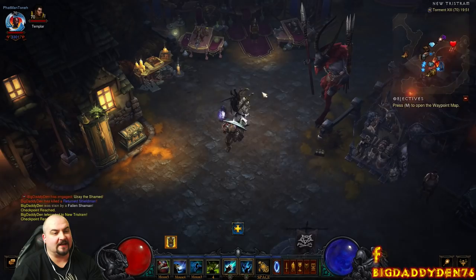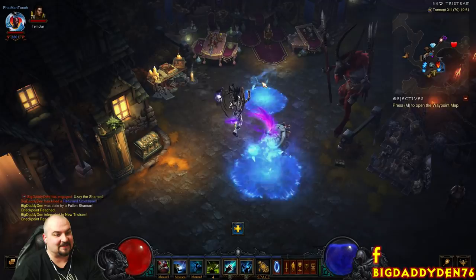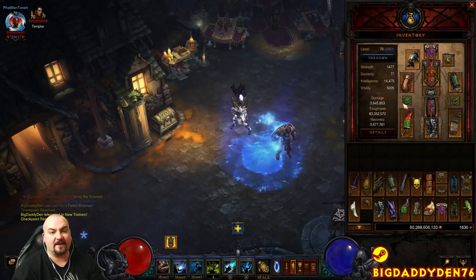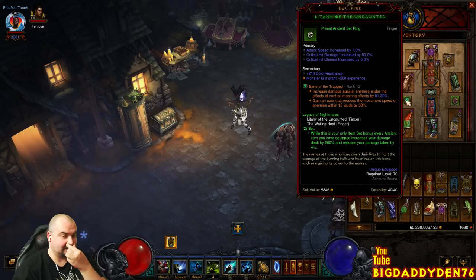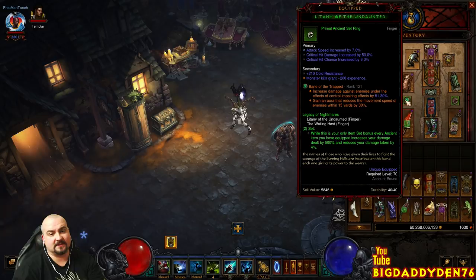Hello guys and welcome to the video. This is for patch 2.6.4 for the Witch Doctor class — Legacy of Nightmares Spirit Barrage. I've not recorded this video for a long time, but I'm re-recording it because right now on the test server, Legacy of Nightmares is currently up to 500%. This build is very, very strong. On the PTR, there was a dude in the top 10 not that long ago with this build, which is crazy. This video is console-friendly as well.